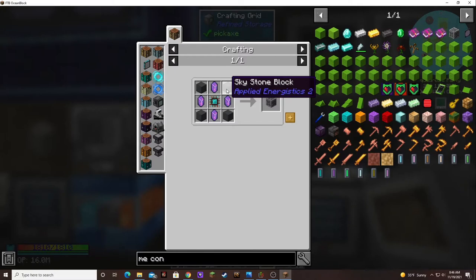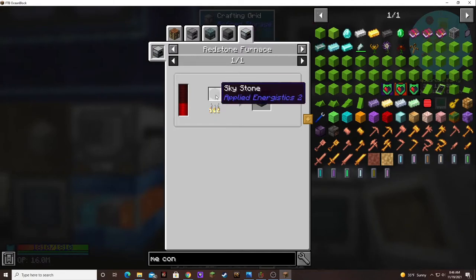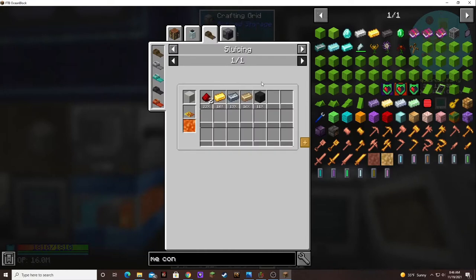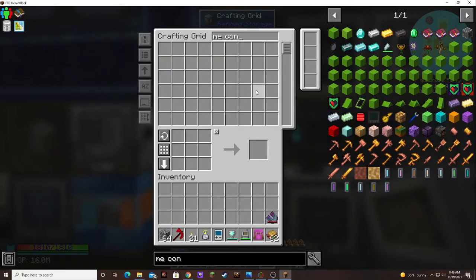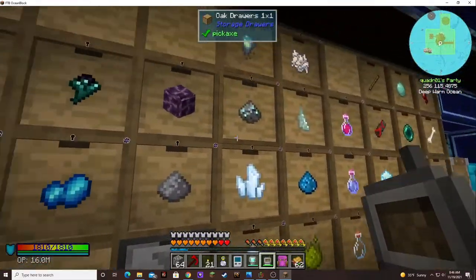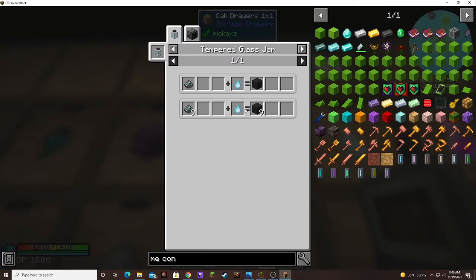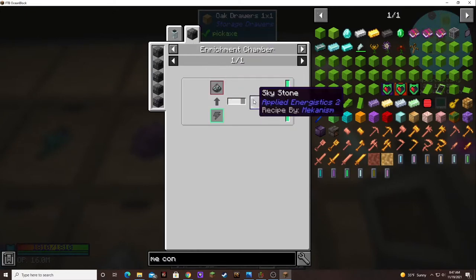Skystone block — ooh, we don't have any of that either. Skystone dust — what is that used for? If you use a tempered glass jar at high temperature you can make skystone, or put it through an enrichment chamber. You can do that.